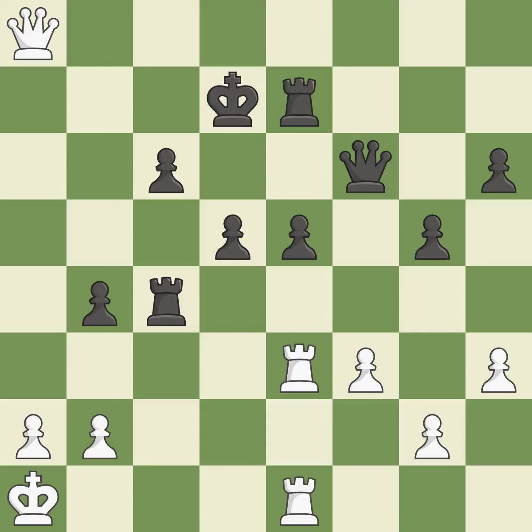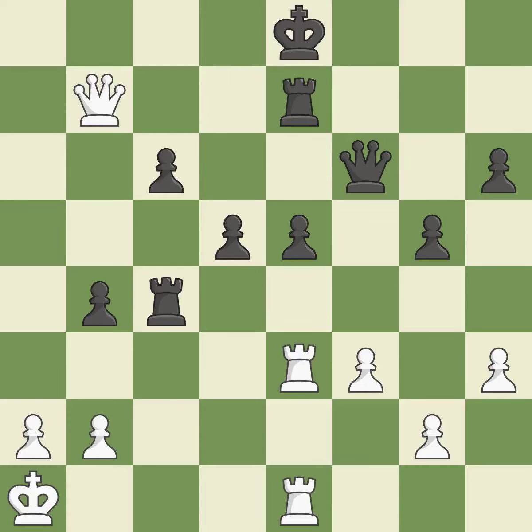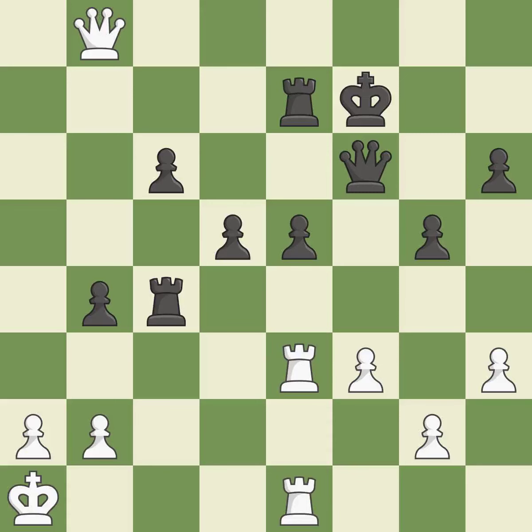Only one move worked there, and this wasn't it. This overlooks a better way to evade the check from the opposing queen. This permits the opponent to create a passed pawn — it is a mistake. This misses an opportunity to create a passed pawn. This permits the opponent to reveal an attack on a queen — it is a miss. This displays a queen attack — it is ideal. This poses a risk of winning a pawn — it is ideal. This evades the check from the queen; it is the only good move — a great move. That's a decent move. This ignores an opportunity to win a tempo by threatening a queen. This allows the opponent to create a passed pawn — it is an inaccuracy.